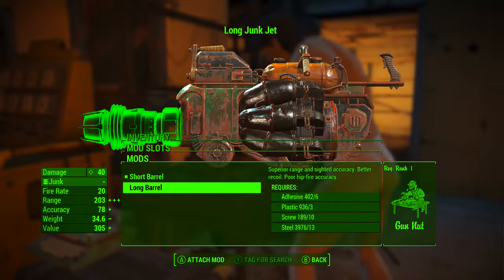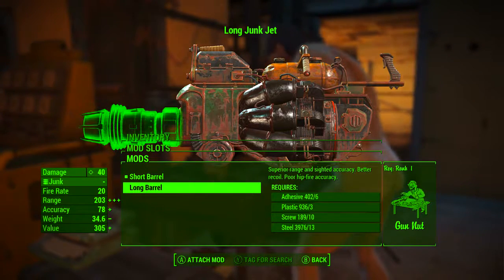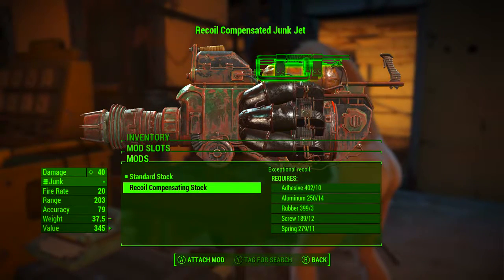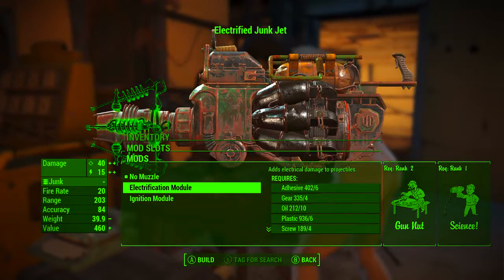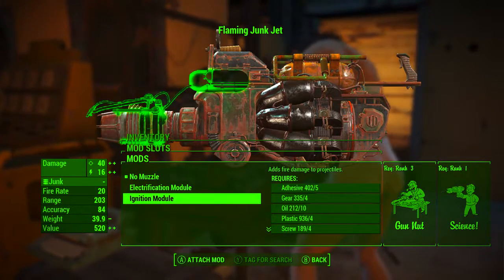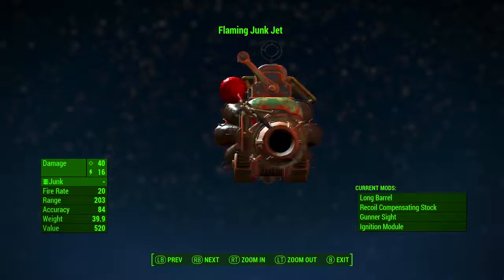So let's get straight to modding. We're going to be adding the Long Barrel, which gives it superior range and sighted accuracy, better recoil, and poor hipfire accuracy. Secondly, we're going to be adding the recoil compensating stock, which grants exceptional recoil. We will be throwing on the gunner sight to get better focus and sighted accuracy. And lastly for the muzzle, we can either add the electrification module, which adds 15 electrical damage to each shot, or what we're going to be going with is the ignition module, which adds 16 fire damage to each shot.